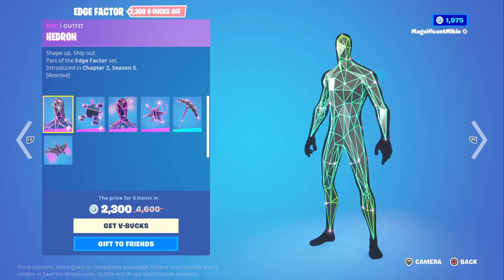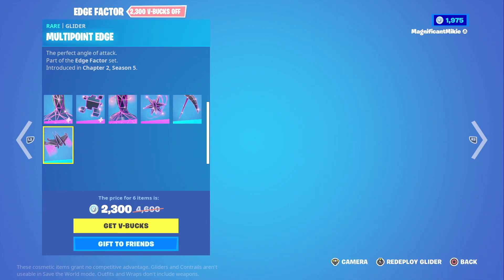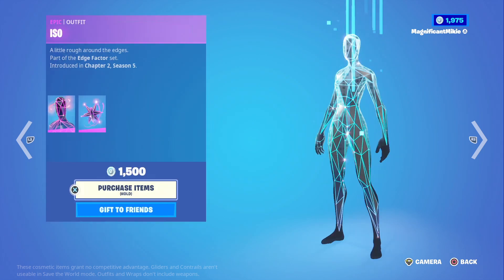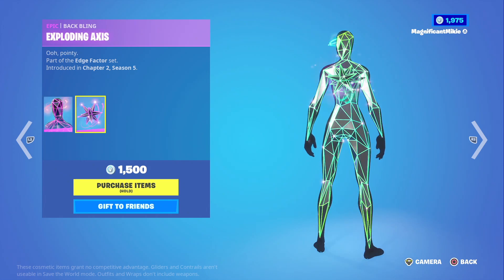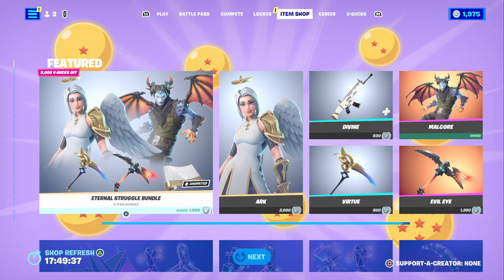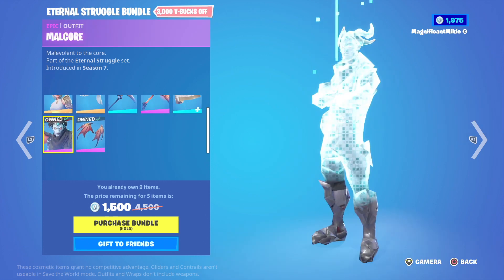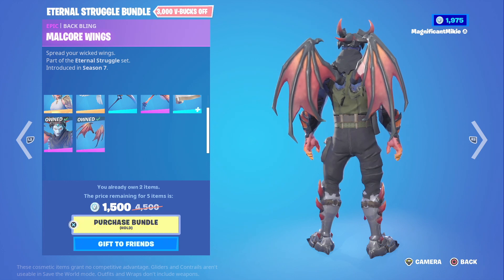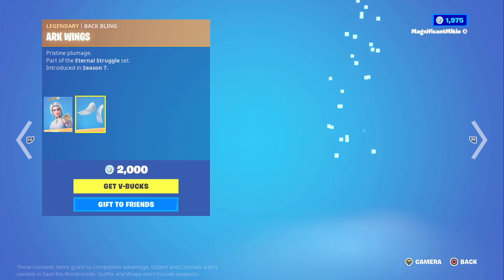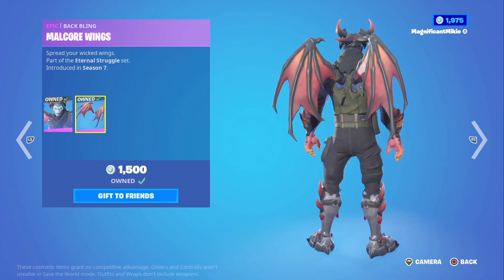We've got the Edge Factor bundle, which has the Hedron outfit, Edge Case back bling, ISO outfit, Exploding Axis back bling, Pick Axis harvesting tool, and the Multi-Point Edge glider for 2300. The Hedron outfit with Edge Case back bling is 1500, the ISO outfit with Exploding Axis back bling is 1500, the Pick Axis is 800, and the Multi-Point Edge glider is 800. We also have the Eternal Struggle bundle, which has the Arc outfit, Arc Wings back bling, Virtue harvesting tool, Evil Eye harvesting tool, Divine wrap, the Malcor outfit, and Malcor Wings back bling, all for a total of 3000 — which is 3000 off.